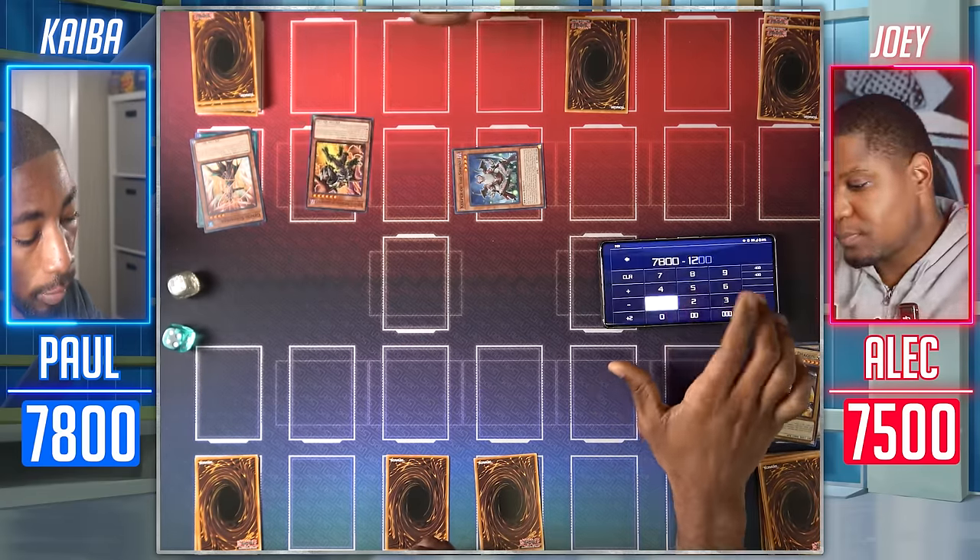I pass. I draw — enter battle, attack the Archfiend Black Skull Dragon. I just had Final Attack Orders — that would have really helped. Inter battle phase, attack the Archfiend Black Skull Dragon. All in all, it's fine — buy this product. You could get a Blue-Eyes deck. It would literally be better to buy the Blue-Eyes Structure Deck than this.